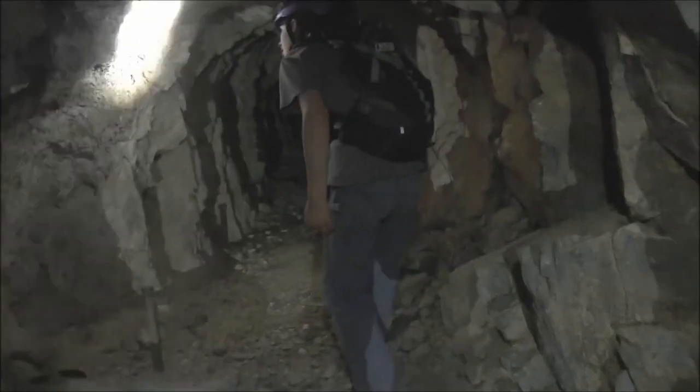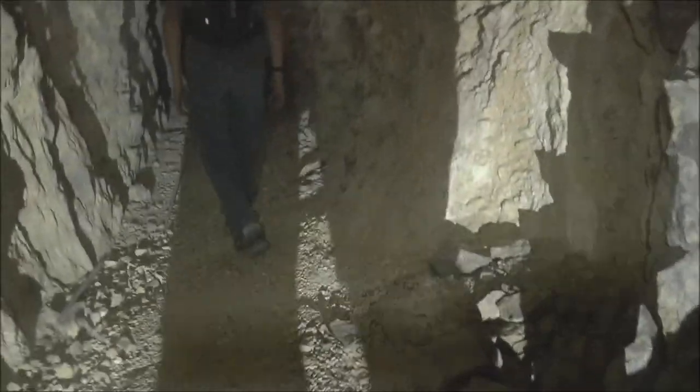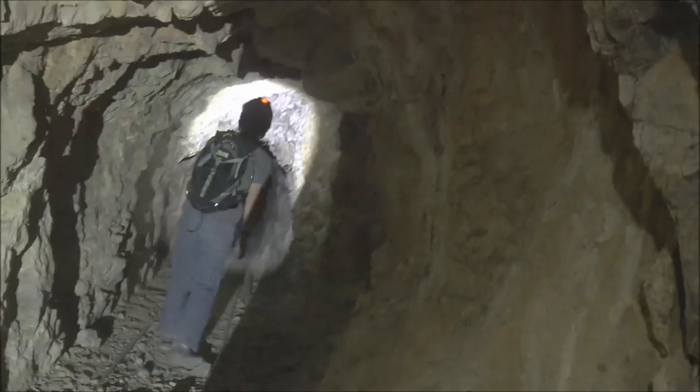So we're continuing down the main haulage tunnel. There are all the ore car tracks, and that black pipe on the right was probably a water line or an air line for the drills. This was ventilation tubing — here's a bunch of it, all folded up laying on the floor. They would have hung that in the tunnel and pumped air through it so there would be fresh air in the deeper areas of the mine.